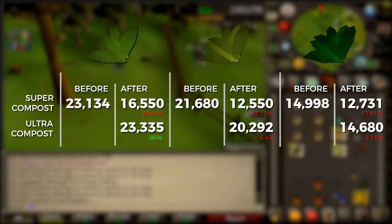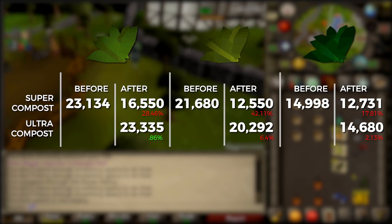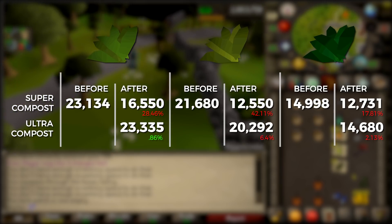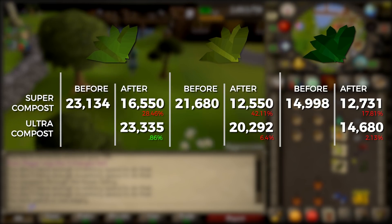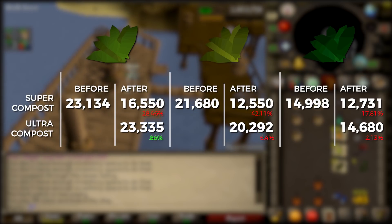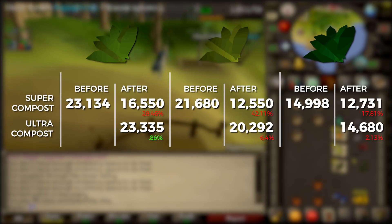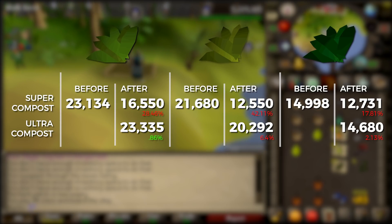On screen you can see a table I've put together. The top row shows the super compost yield for each herb and the bottom shows ultra compost. The first column is the profit using super compost on a ranarr patch before the release around September 1st. The next column shows current profits — super compost on top, ultra compost on the bottom. There's a drastic drop in profit from using super compost before versus now, which makes sense since more herbs are entering the game.